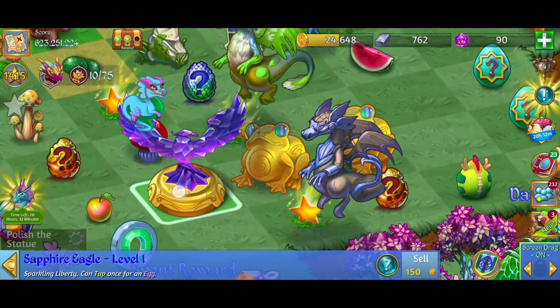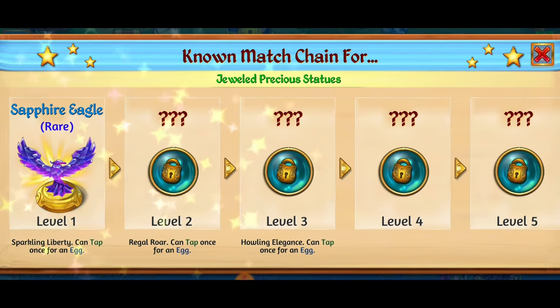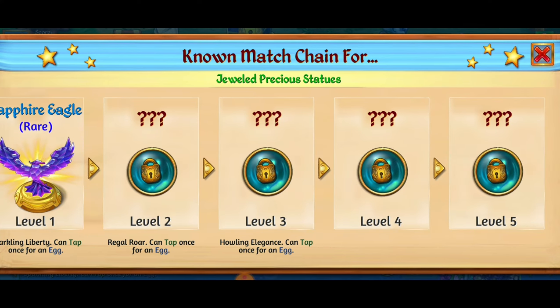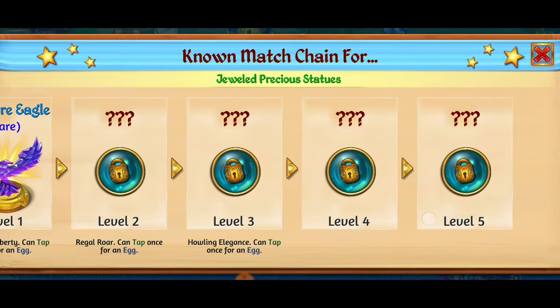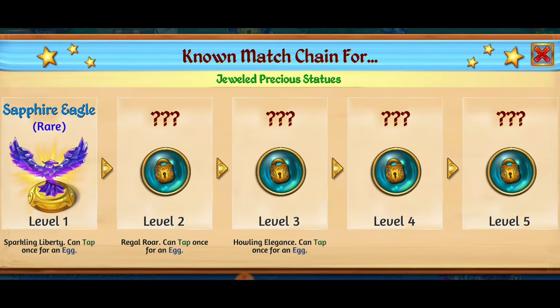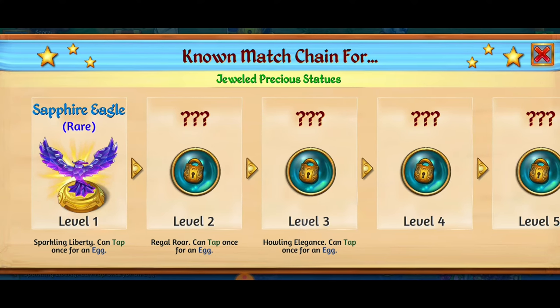I'm loving this and it looks like there's a new chain in the game — the Jeweled Precious Statues. Sparkling Liberty can tap once for an egg. There are five levels in total. The second one has a Regal Roar, can tap once for an egg. The third is Howling Elegance, can tap once for an egg — I have a feeling that one might be like a tiger or a lion, or maybe a wolf.